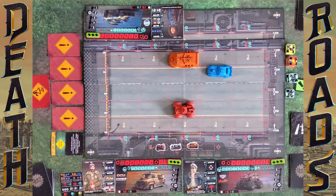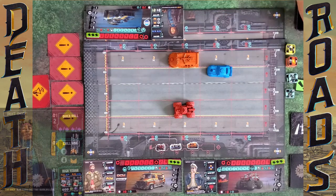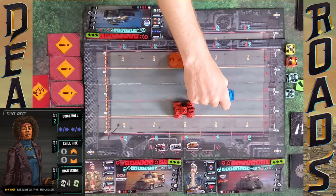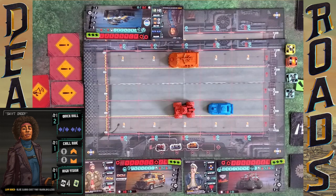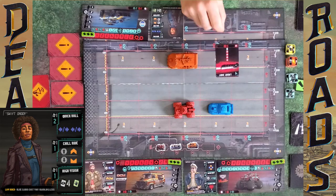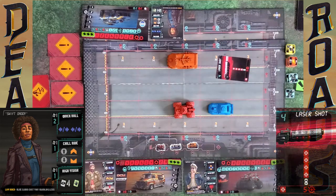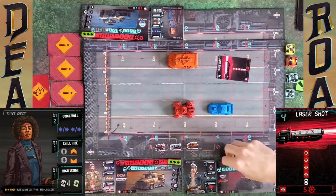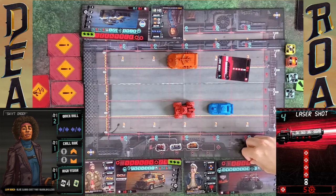I'm going to discard Plasma Blast to take my Quick Roll, which is a human two. I'll spend four and put the card on there. Laser Shot — hit everyone in the line for five damage. That definitely hits me, so I go from nine to four.